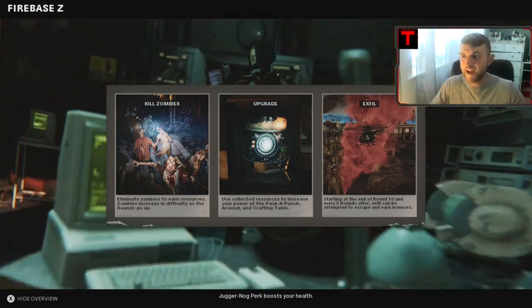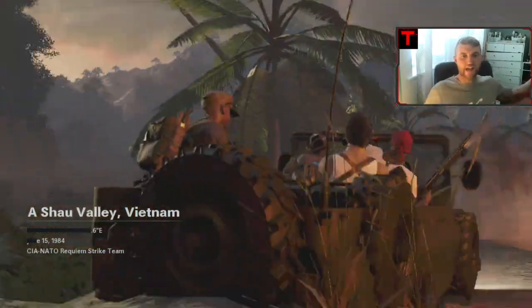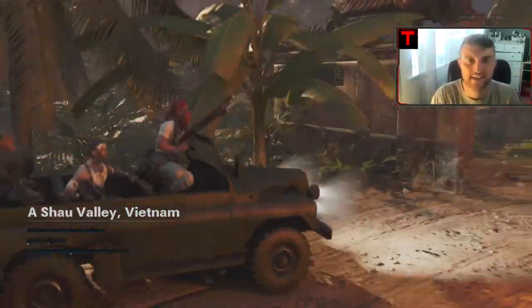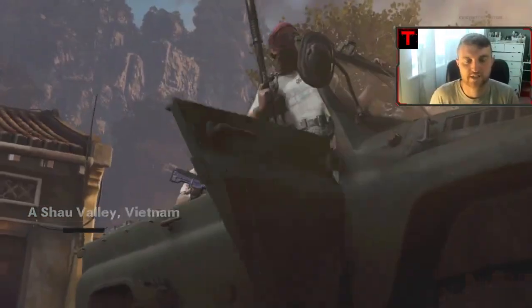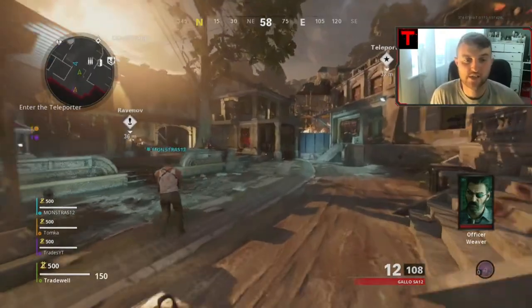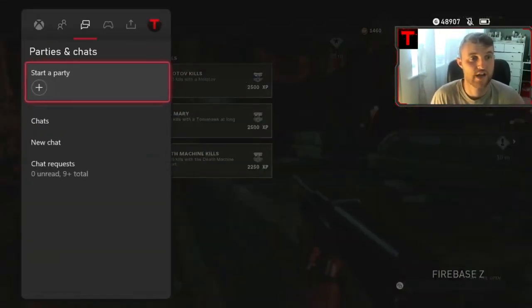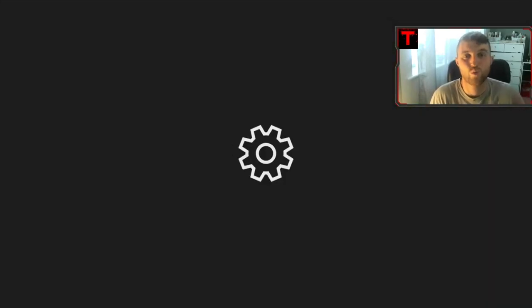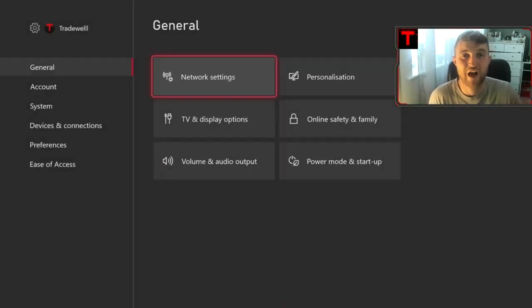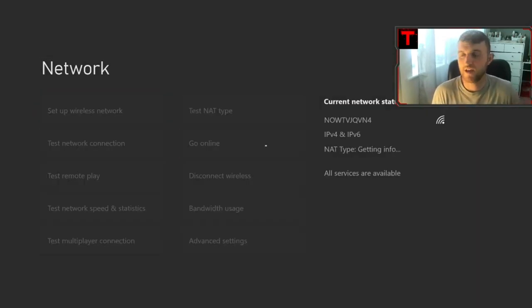One eternity later, we're finally in the game. Once you are finally in the game, choose your custom class. Then once you are moving around and shooting, what you need to do is go to your network settings. This is the person who wants Dark Aether. Go to your network settings and get your Wi-Fi code at the ready. If you have not, pause the video now.